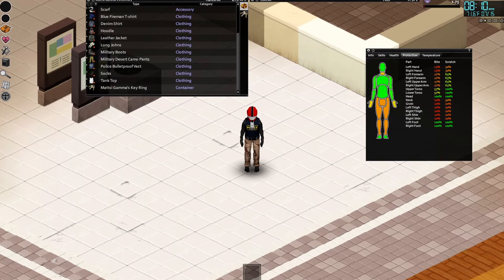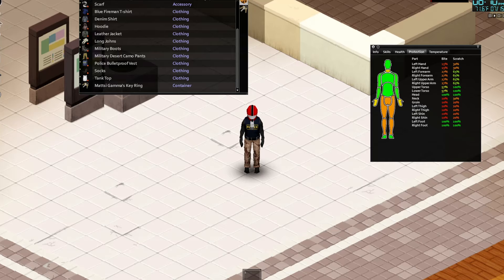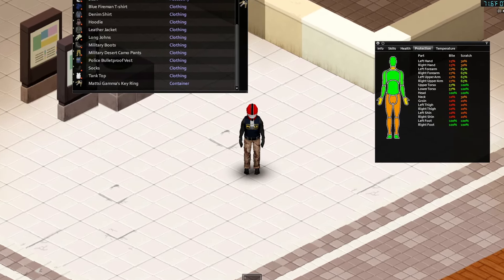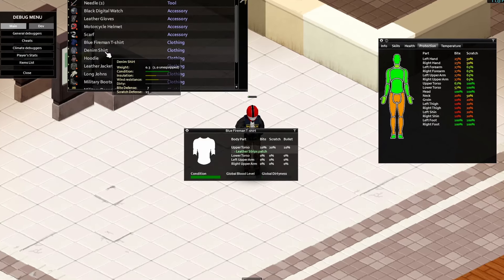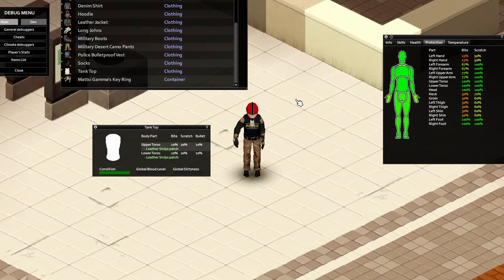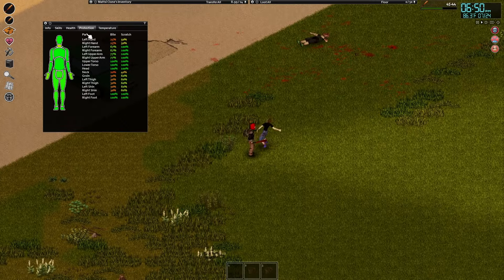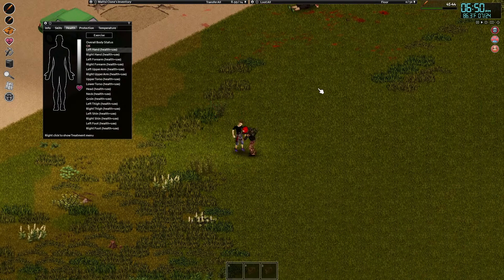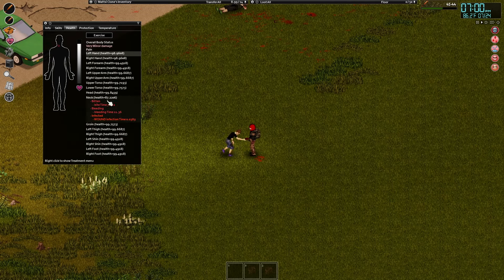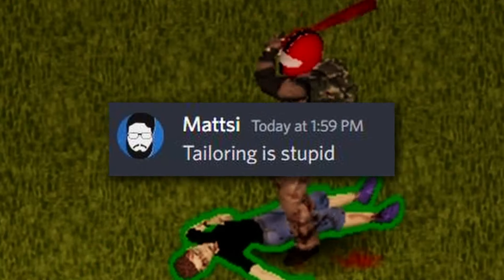Here's where I'm at protection-wise with the best armor in the game, while also being layered up with a shirt, tank top, long johns, and a hoodie. It's not fantastic — you are going to die if you slip up with these stats. But at level 10 tailoring, when I apply padding to all eligible clothing, we end up with some much better optics. I ran tests with this set of armor — it took eight tries for a zombie to finally bite me. You guys thought tailoring wasn't worth the effort.